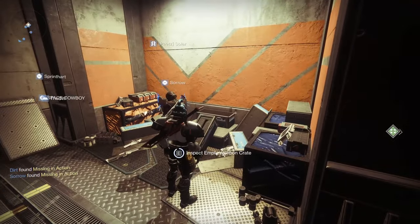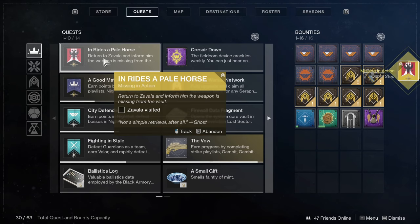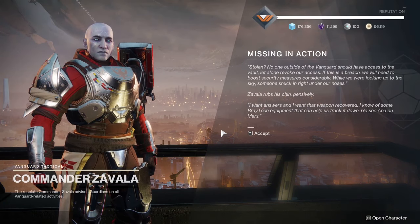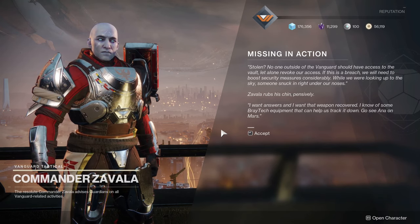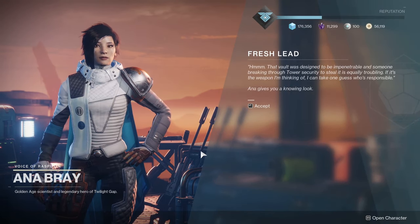Inspect empty weapon crate — Missing in Action. Oh no! The weapon has been stolen! Return to Zavala and inform him the weapon is missing from the vault. Drama will ensue. So now that we've made it through the little crazy puzzle and we're in the vault and we picked up the initial part of the quest, we realize the gun is actually not in his vault as he thought it was. So when you go back to him, he's going to tell you to go over to Anna Bray, and he's going to send you to Mars to go talk to her. So when you talk to Anna, she's going to say that we need to collect intel to figure out what is going on with this weapon.